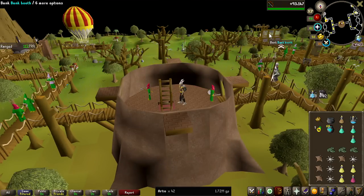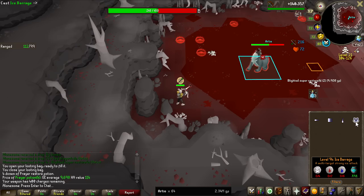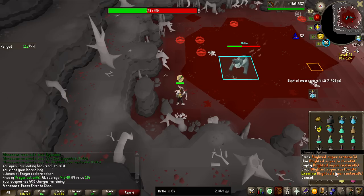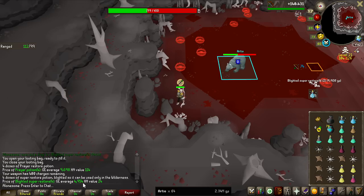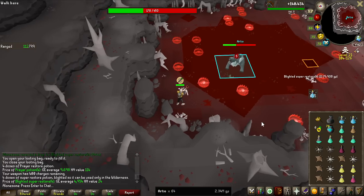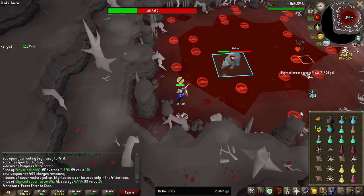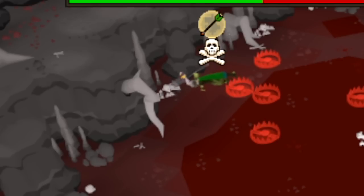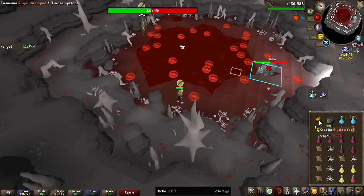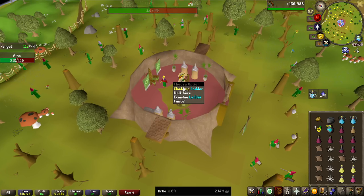40 kills an hour is probably more realistic, which means this is going to be roughly a 70-hour grind at max. Wait, why am I using Prayer Pots when they're 9.7k and Blighted Super Restores are 4.9k? I actually thought the Blighted Super Restores would be more like 11k as the normal restores are, but apparently not. We got the teleport off — this is why we have the Grand Seed Pod. Such a good instant teleport.